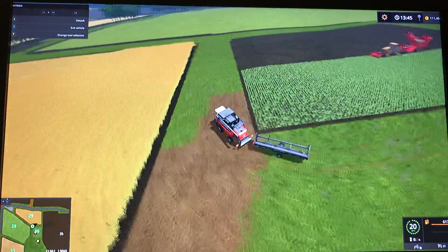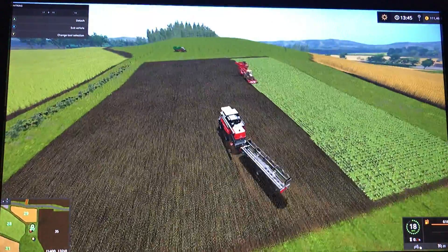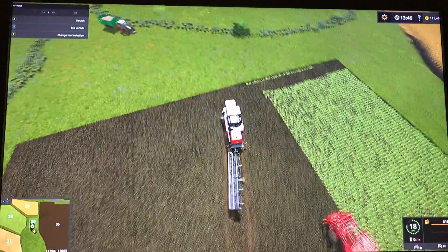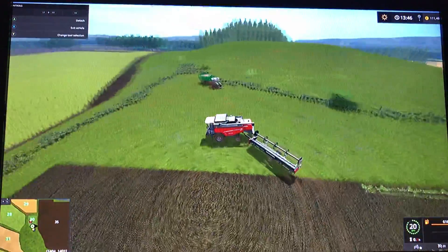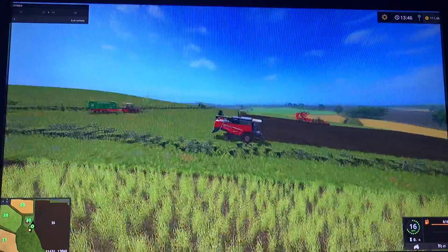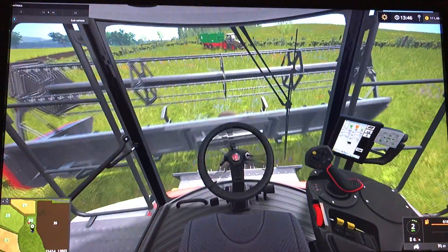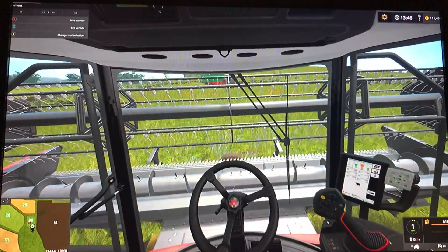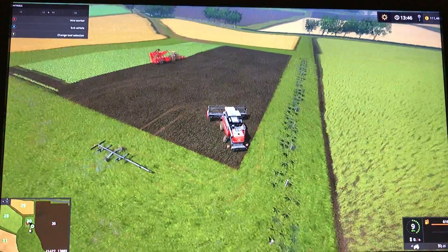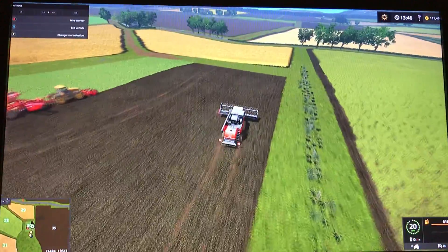I'll just set this up over here. I'll put the trailer out of the way, nice and safe, away from everything else. Here we go — done. We're getting the combine around gently. Taken off the trailer. We're going to do field 29.